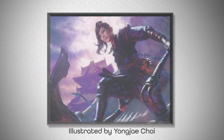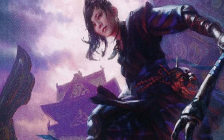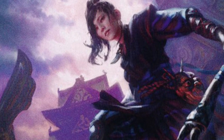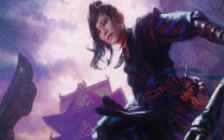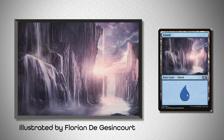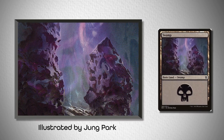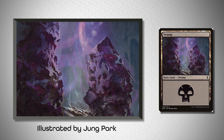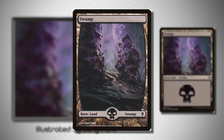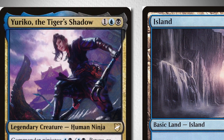And for number five, we've got Yuriko, the Tiger's Shadow, a super popular commander. The thing that immediately caught my eye again was how much the violet appears in the imagery. We needed to find a good land source that could match the purple hues without getting too blue. So we ended up with this Island from M15 illustrated by Florian de Gesincourt, and this Swamp from Battle for Zendikar illustrated by Yeong-Hao Han. As a side note, there is a full art version of this land, but I thought it might be nice to have these two card frame styles match as best as possible.